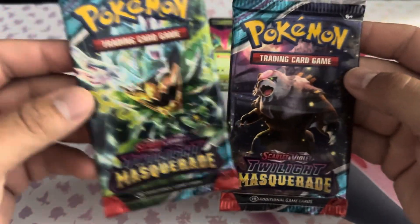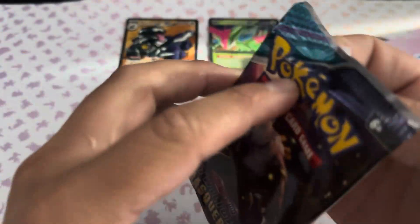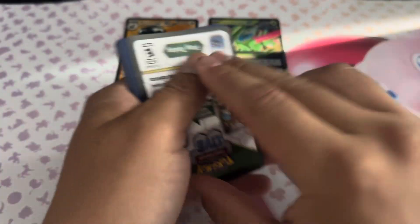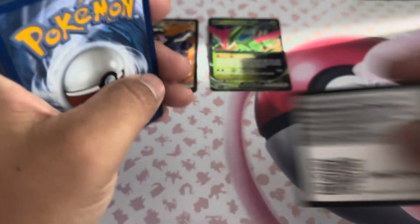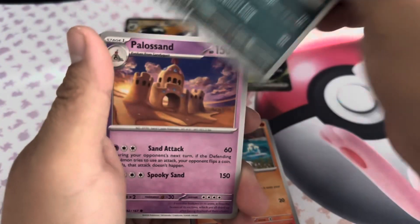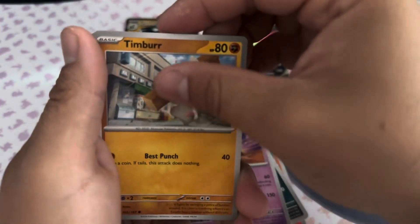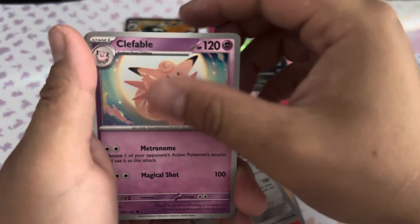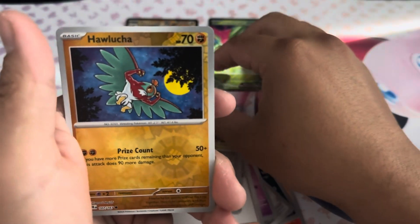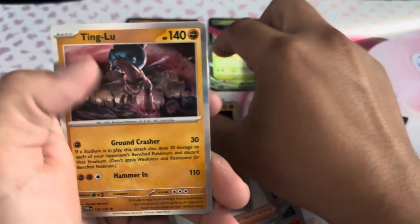Alright, time to get into the Twilight Masquerade pack. I feel like this set wasn't out too long before another set came out — they're dropping sets crazy fast now. There's your code card — comment down below what you guys get out of the code cards if you use them. We got a Dark Energy, a Litwick, a Pucciana, a Polisand, Timber, Aggron, Cafe Bowl, Cook, Reverse Hollow, Snorlax Reverse Hollow, Hollow, and a Tinglu.